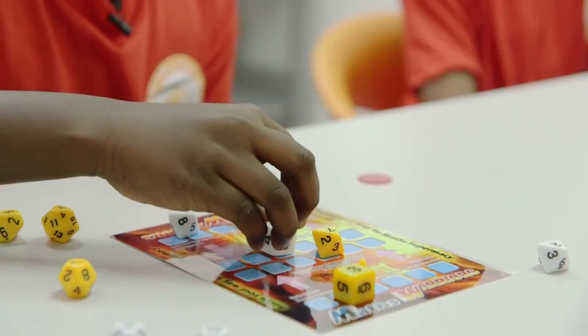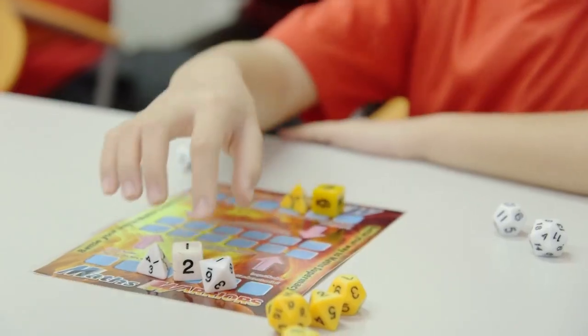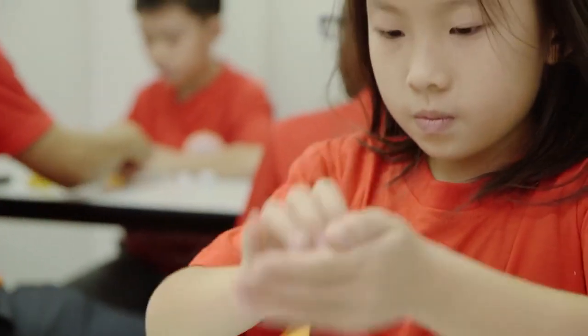Mary also decides to follow up with the strength attack. Seven, five, plus two. John uses another mind attack, and Mary proceeds to take out John's largest dice using a strength attack.